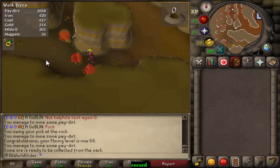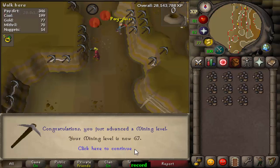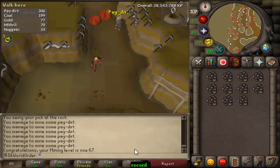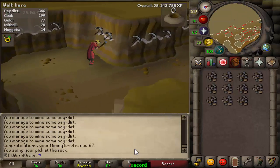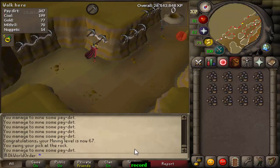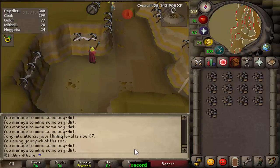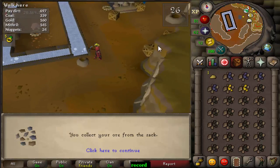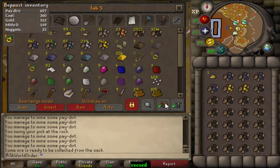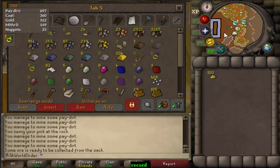Looks like we're grinding this one out, and there we have 67 mining. The gold nugget grind is taking a bit longer than expected — we got 11 more nuggets to go so I don't think I'll get a level in that time. See you when we unlock the coal bag. There should be a nugget in here — yep, perfect. We now have 100 nuggets, so we can get the coal bag. Let's grab that quickly.